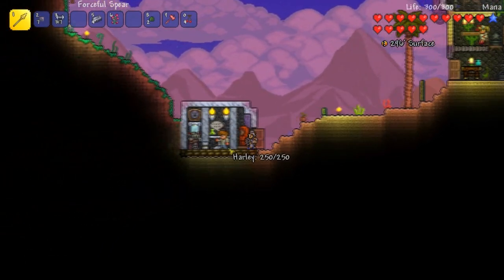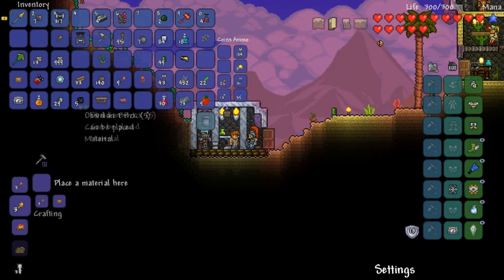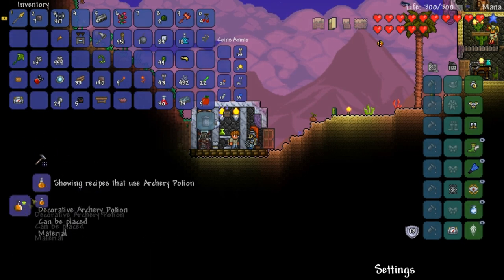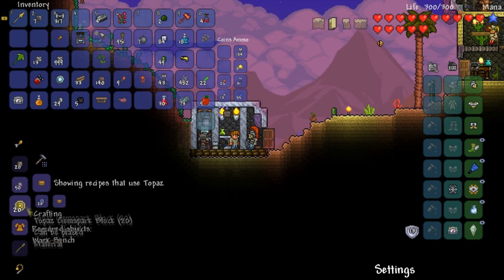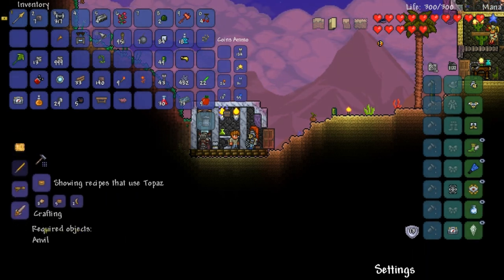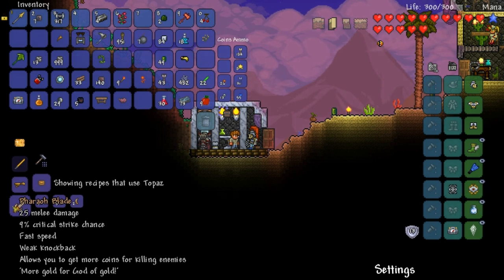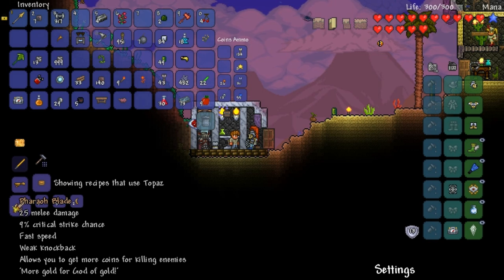That bird scared me. Hey Harley - is there anything new I can make? Nope. What about this? Oh, decoration - oh here we go. This is the stuff we need to make the sword - that's really cool. Yeah, there it is right there - the pharaoh blade. 25 melee damage, 9% critical strike chance, fast speed, weak knockback, and it allows you to get more coins for killing enemies - more gold.